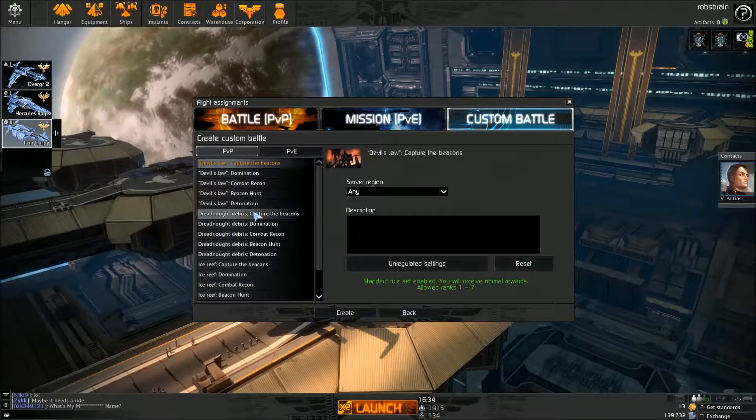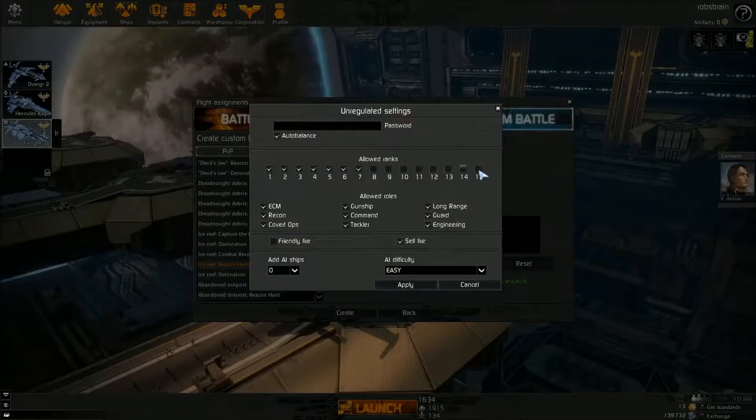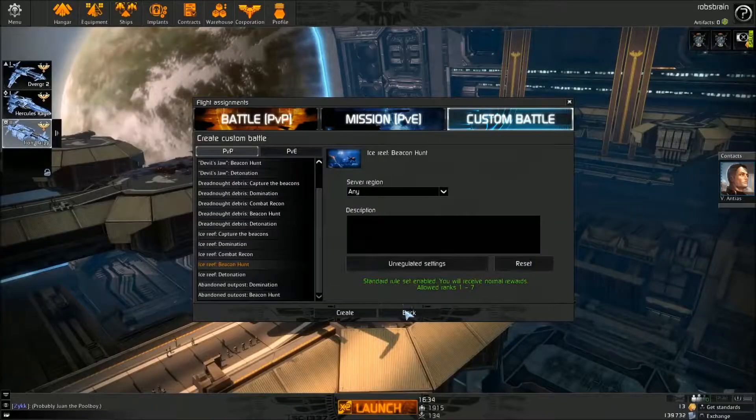There are also custom battles, which are locked and set up so people can play with their friends. You can create one and set the server region, what rank people need to be, what roles they can take, friendly fire on or off - all those kinds of things. That's really awesome. Let's go into a PvP.